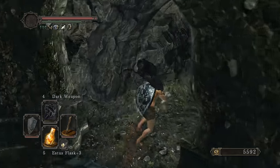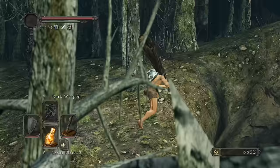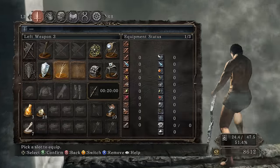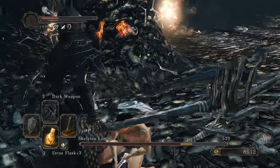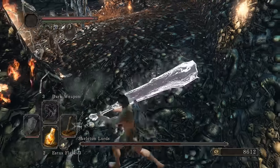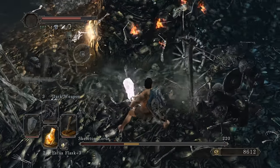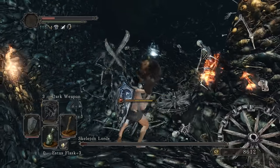Found sublime bone dust in a chest, not leggings - game didn't get updated. Exhaust the NPC's dialogue so he relocates back to Shaded Ruins. Skeleton Lords fight - should be easy. The bone wheel skeletons do collateral damage - gather around everyone. They actually do do damage though, not going to lie.